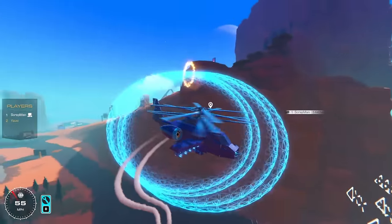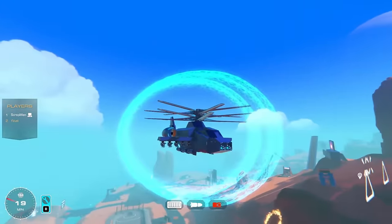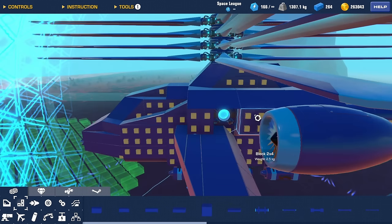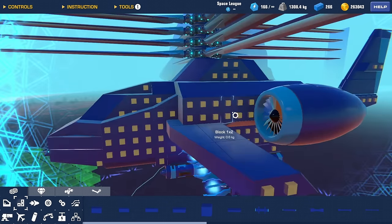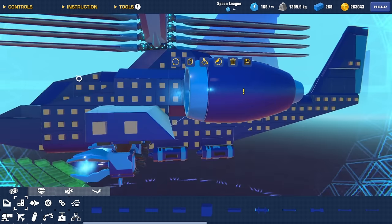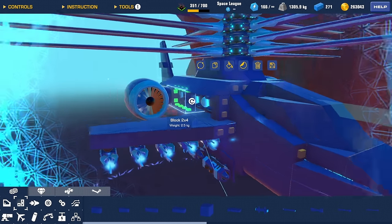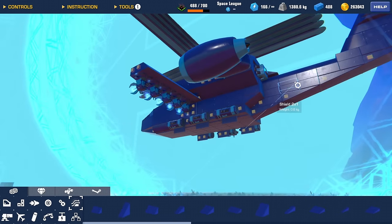I have thrusters on here if I want to use them — firepower, EMP, rockets. We've perfected the form, now I just need to figure out how to make this 700 complexity. I think the best strategy is replacing every single big block with a small block — swapping every two-by-four out for four one-by-twos. If I do that all the way around the build, it should get me closer to my goal of reaching 700 complexity.